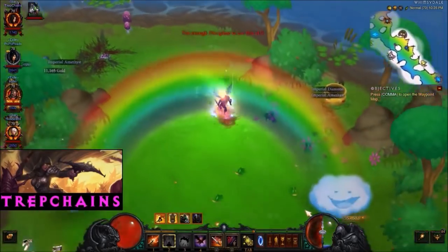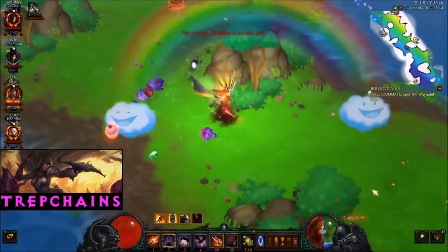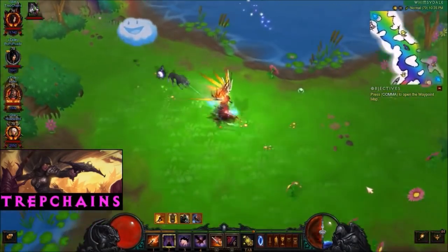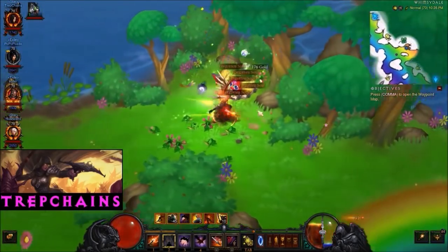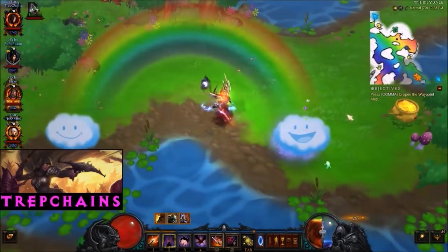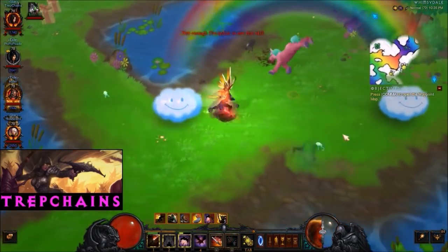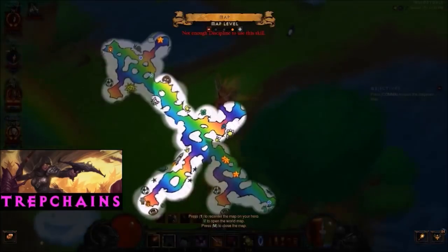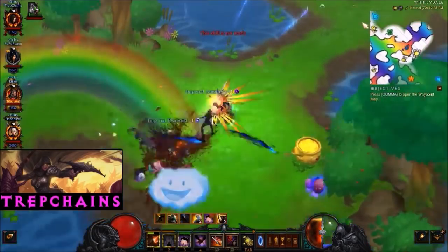Someone's dropping a Legendary — how come there are so many Legendaries on normal? I've got three stars on my map. Pinata! I'm running around like I'm a monk. I want to go get those stars though. God, stop making stars — I'll get the stars later.